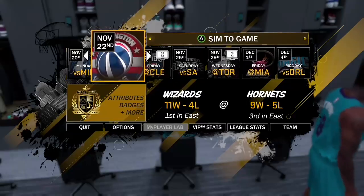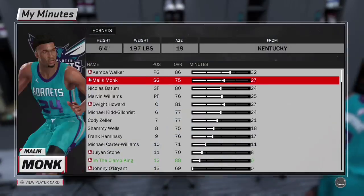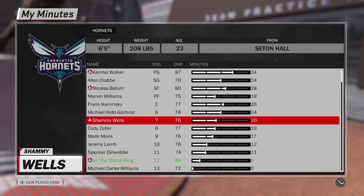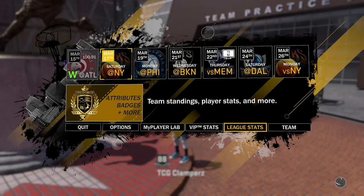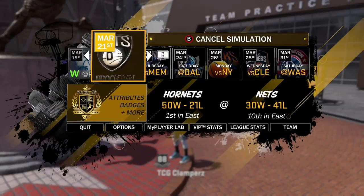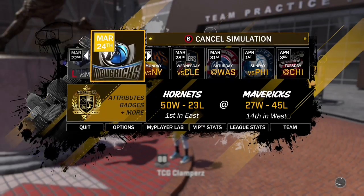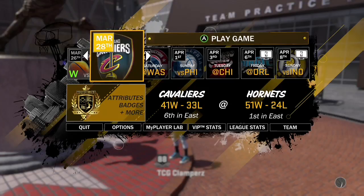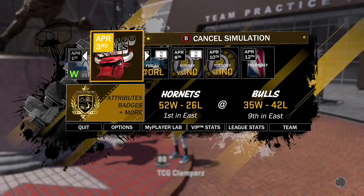I'm going to skip ahead here because it does take a little bit of time to sim all the way to the end of the season. As you can see, I've only simmed and my whole entire board is lit up — even that spot that I had like 15 for 40 is hot now. There's about 10 games left in the season. Keep in mind you don't actually have the hot spots yet — you have to do the glitch at the end.